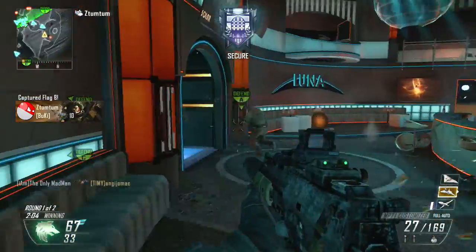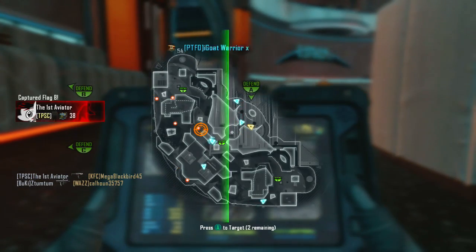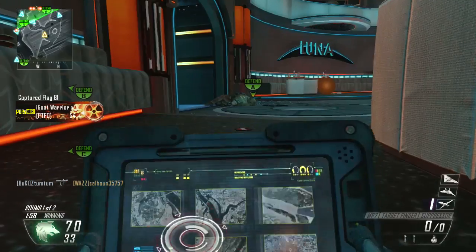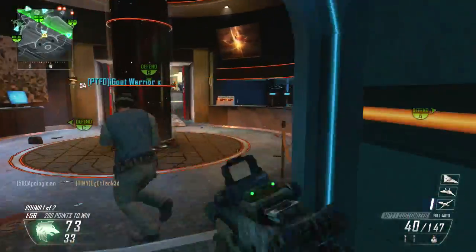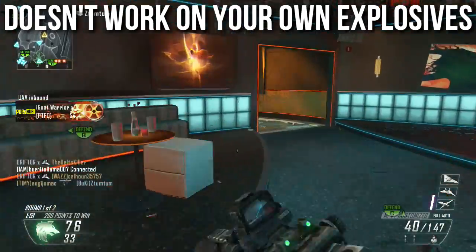Flak Jacket is definitely a very powerful perk — it's much stronger than its Modern Warfare 3 Blast Shield counterpart. One thing I almost forgot, caught by my fact-checker J-Hub — whose channel you'll find in the description — is that Flak Jacket does not work on your own explosives.